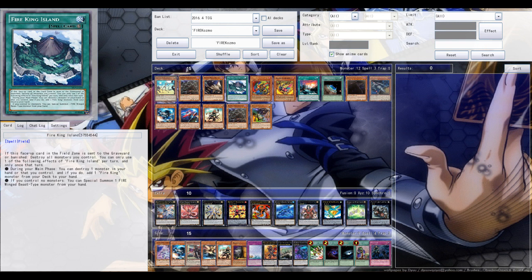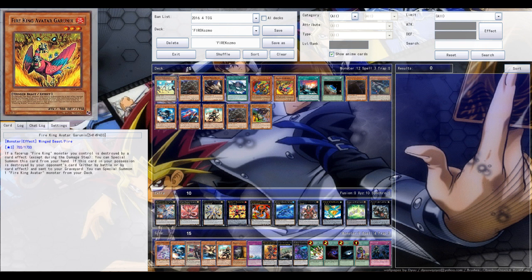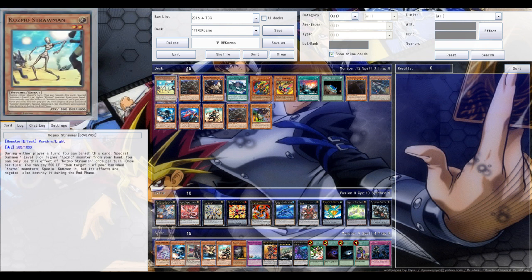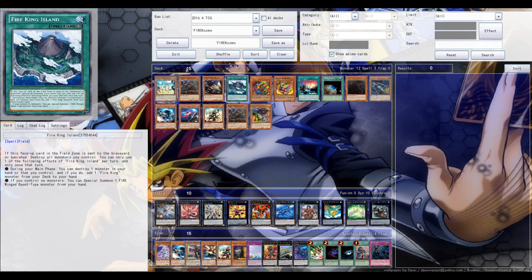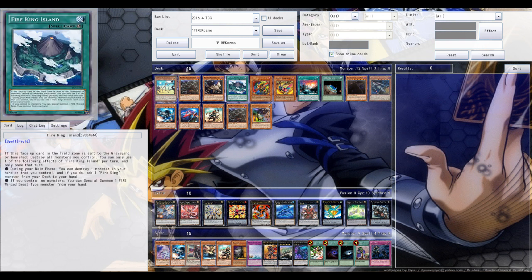Fire King Island extends your plays, but the minor downside is that you have to run Fire King cards. People are running Yaksha, for example. You can run the Garonix level 3 card, which opens up rank 3 exceed plays. You can also run Garonix for a possible rank 8 exceed play like Felgrand or Titanic Galaxy, although most of the time it's not needed to sacrifice a Face of Dark Destroyer for a rank 8.